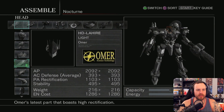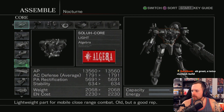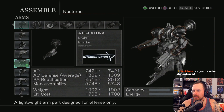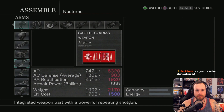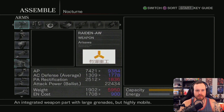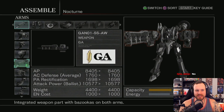The head is going to be the Salu, the core is the EX Hyzer. The arms are the bazooka weapon arms — I assume that means these ones right here, the bazooka arms. Oh god, I don't know where this is going.